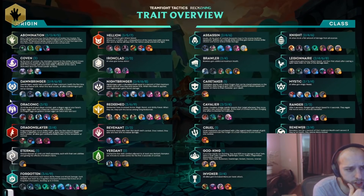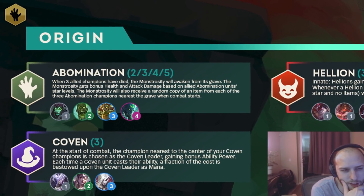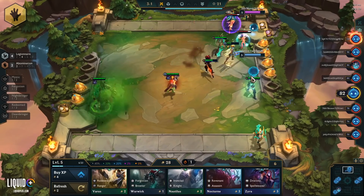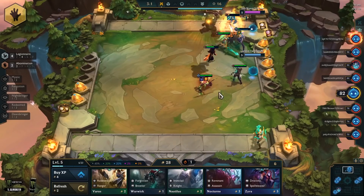The first one is Abomination. I saw this in game. This one actually seemed pretty cool. It's basically — think back to like elementals from set one and two, except that the elemental actually does like pretty good damage. So pretty much the same kind of gist as that.